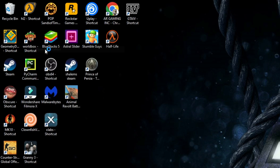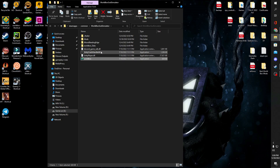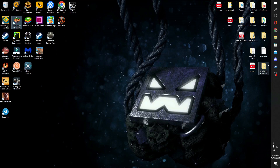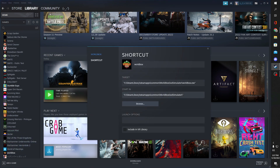You can do that through right-clicking and selecting open file location in the WorldBox shortcut, or through your Steam library by right-clicking on WorldBox and selecting browse files. Or you can navigate using the location that is shown.